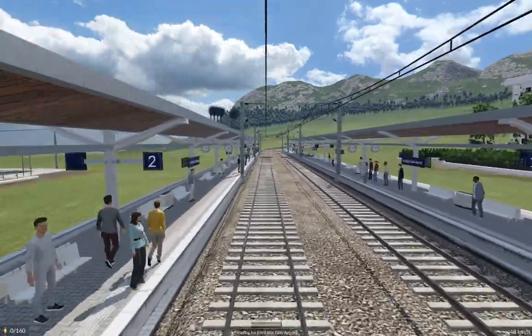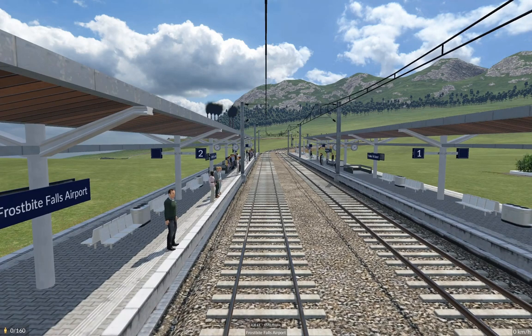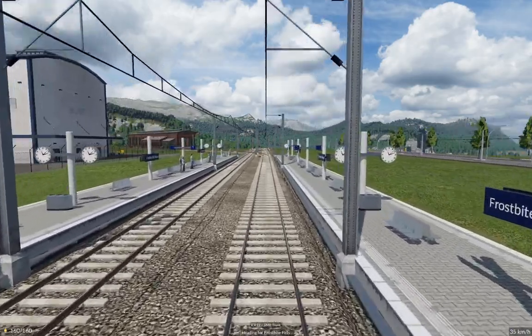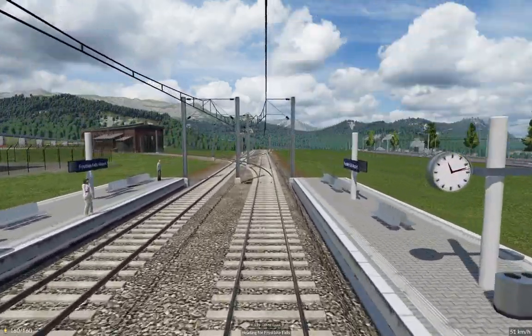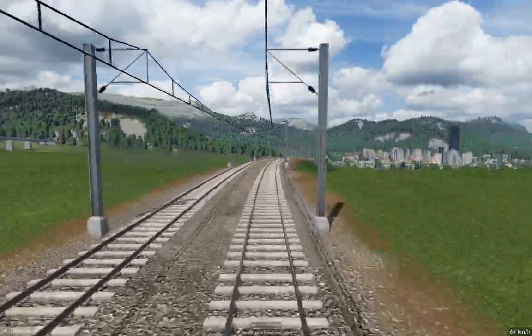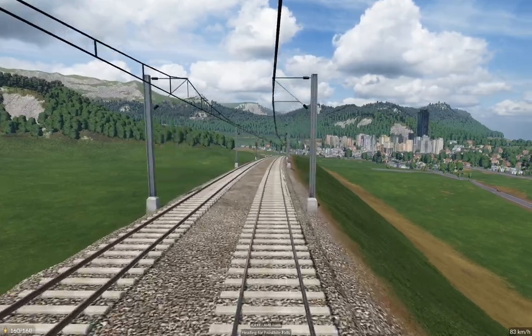Wow, we've got a lot of people on the platform here. We pick up people at the airport — a full load probably. Yeah, it looks like there will definitely be a full load here. We picked up 160 people here, so we might need more than four trains on here. Now we trundle down off the plateau to Frostbite Falls — look at all those skyscrapers. The question is how many of these people are going to Frostbite Falls and how many are going further.